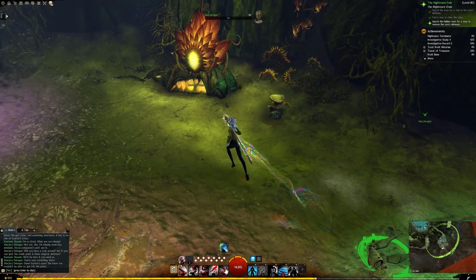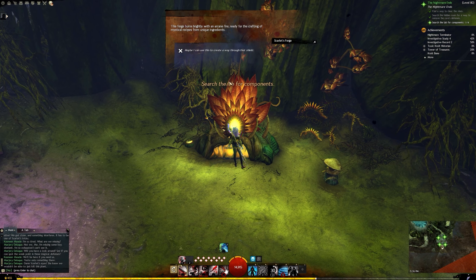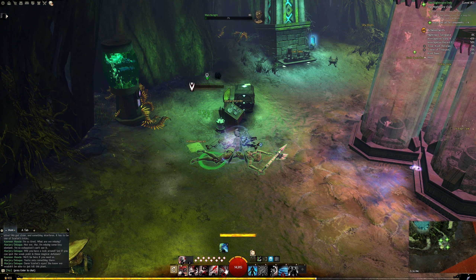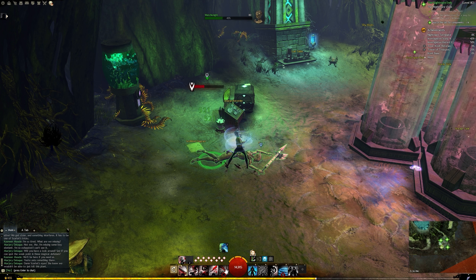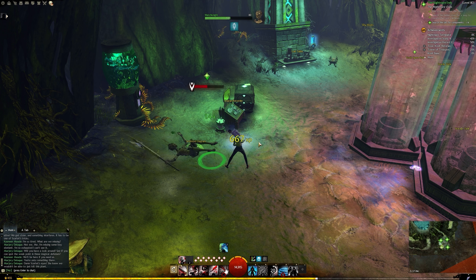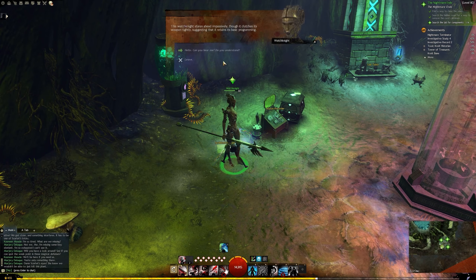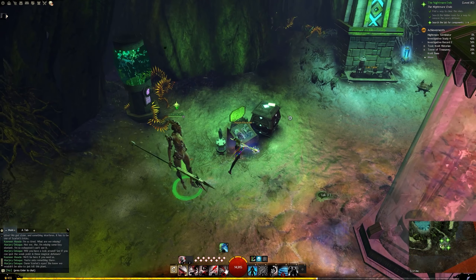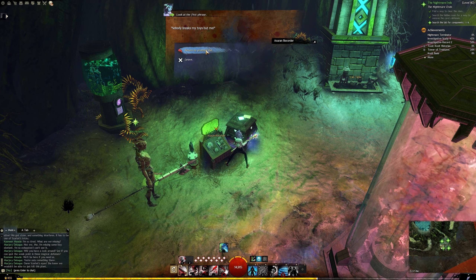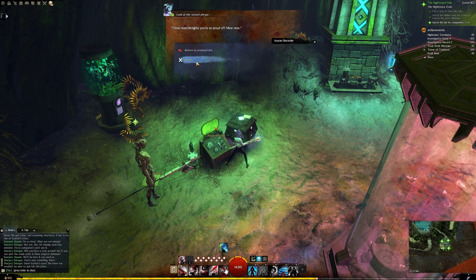You won't be able to interact with anything until you first interact with the forge. Now the story marker has updated — we're going to search the lab for components. I'm going to revive this watch night. We don't have any options right now to select, so you're going to interact with the Ensern recorder. By interacting with each of the phrases, those phrases are now available for the watch night.